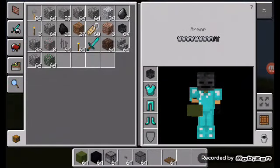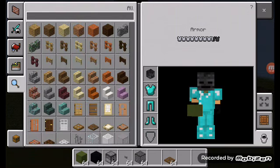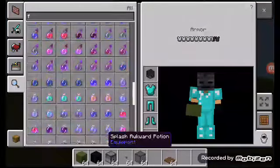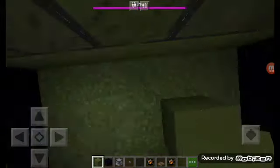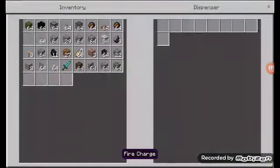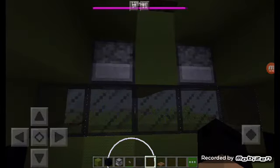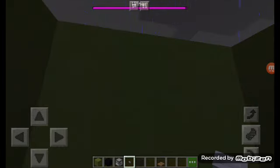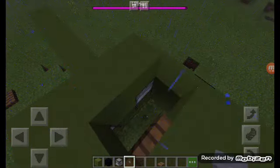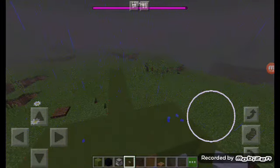You're also going to need fire charges for the cannonballs. Put the fire charge in there, and then it flies out. I'm going to grab your buttons and put them right there. See, a fire charge just left — and that's how you use the cannonball.